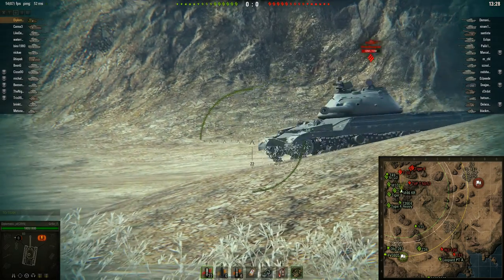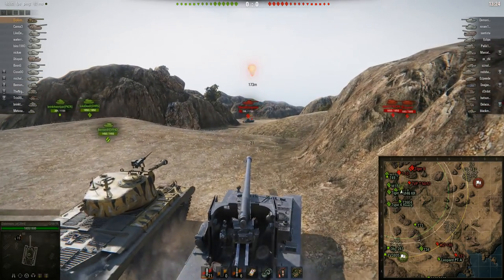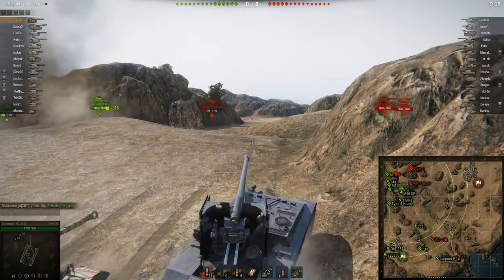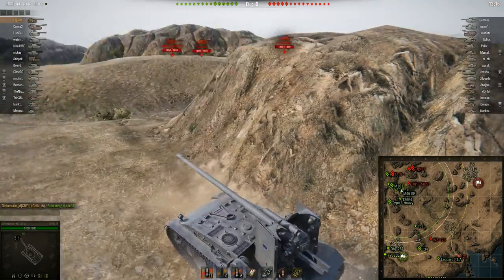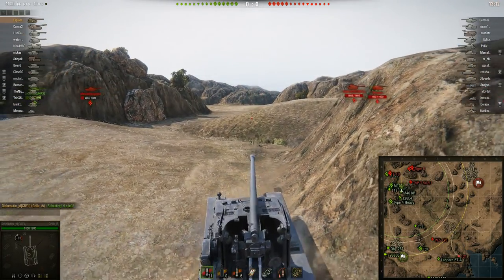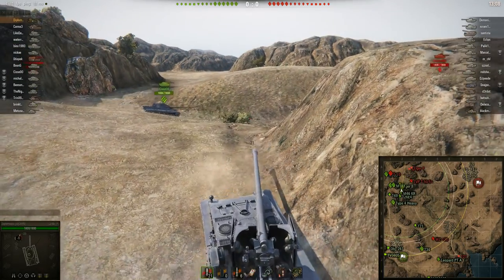Diplomatic sets up a nice ambush for this T10 who walks straight into it and loses quite a lot of HP. I can't say exactly how much because I'm running vanilla still and I'm planning on keeping it that way, so I've got no hit log until Wargaming finally gets around to implementing one.